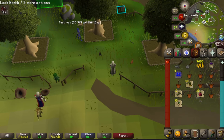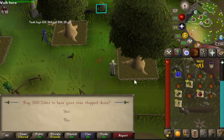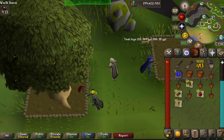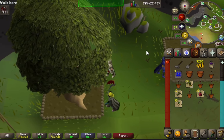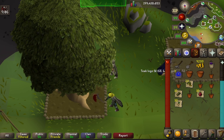Once on Fossil Island, in the middle of the island there are three hardwood tree patches — go ahead and check on them or plant them. You get a nice chunk of XP doing mahogany: 15,720 XP to be exact.